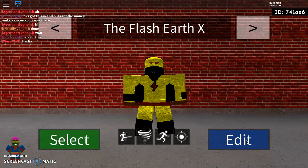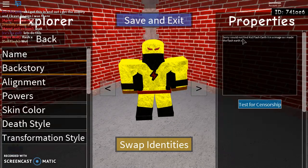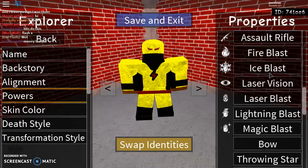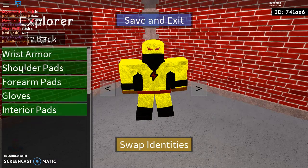Now let's go customize The Flash Earth X. Last time you saw it was Kid Flash Earth X. Basic information — name: The Flash Earth X. Sorry, I could not find Kid Flash Earth X in an image, so I made The Flash Earth X. Powers: Martial Arts, Tornado Spin, Super Speed, and teleportation. He's got the regular white color I use for every white-skinned character. Use Smoke. Alright, let's get to the customizer.